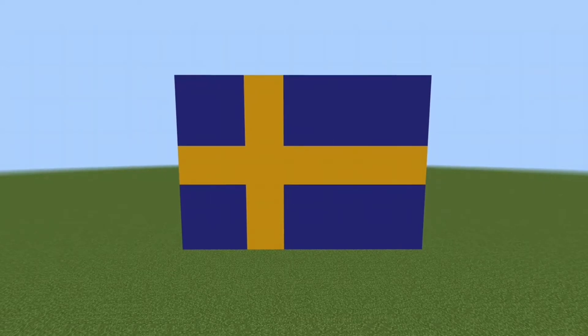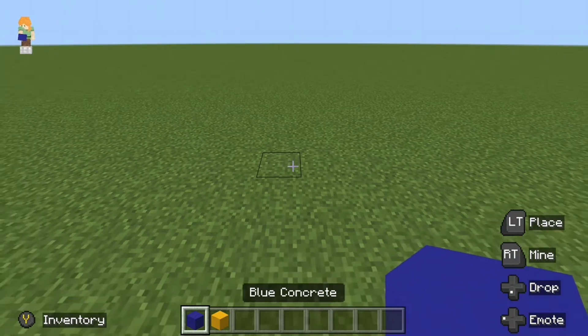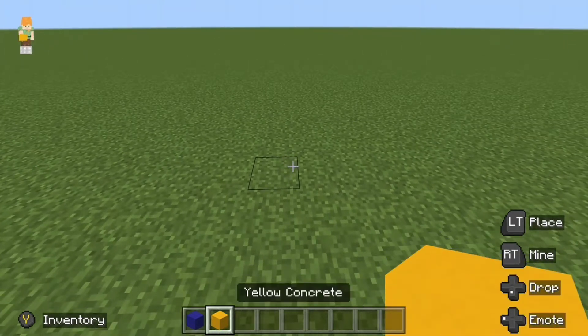Hello everyone, today I'll be showing you how to build the flag of Sweden as a Minecraft pixel art. Hope you enjoy. For this build, the only two blocks you'll need are blue concrete and yellow concrete.